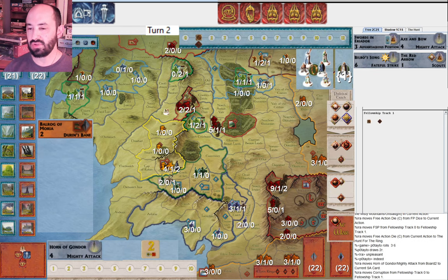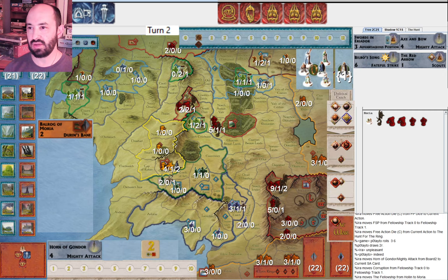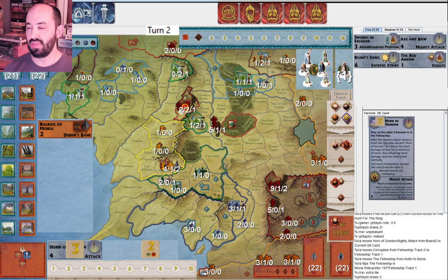I just take one corruption from Horn of Gondor and here's a three. I think now I would risk a random companion. I do take a random — oh my God, I didn't remember this game. This game was from many months ago so I honestly had no idea what happened. That is so bad. Losing Strider right there in Moria — that's not how the story is supposed to go. I should have left Gandalf as guide.